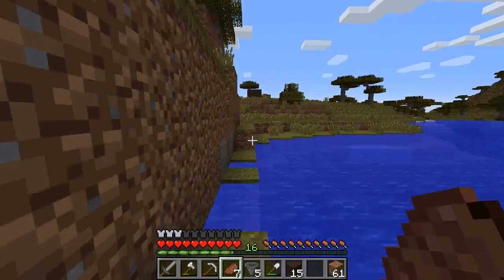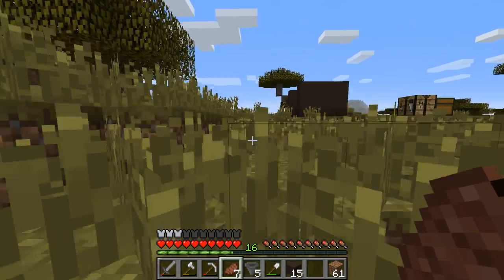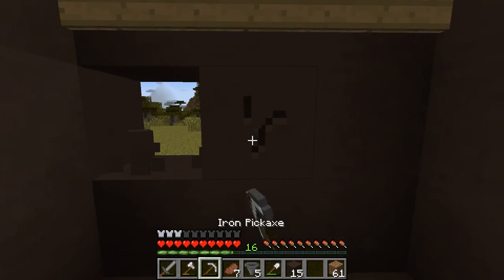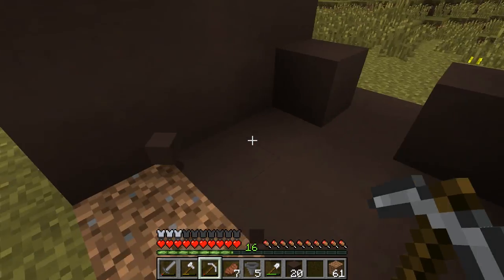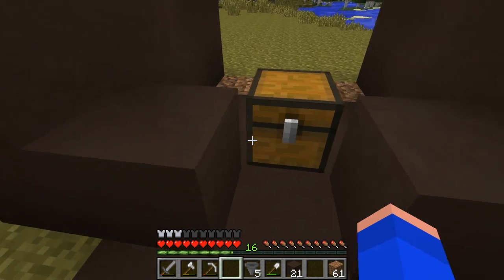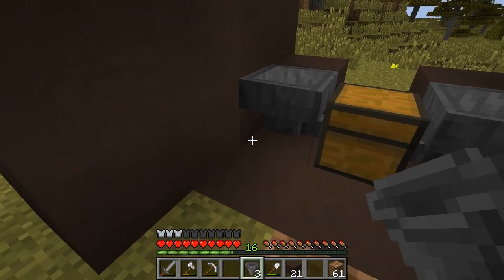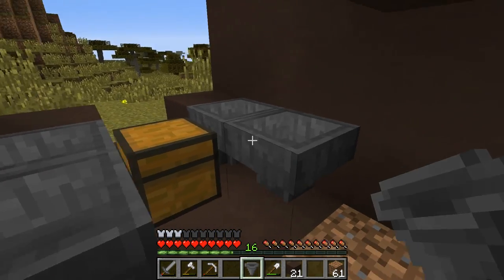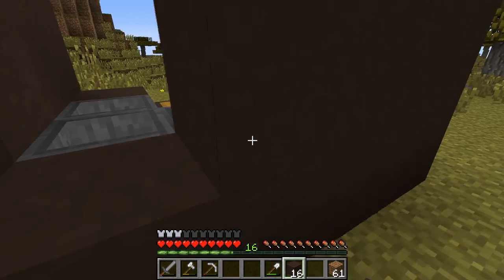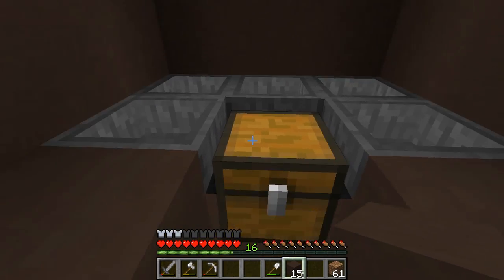The idea is you breed the cows up in an area, you open the piston doors and they fall down through the lava and get cooked, and you get the leather and the meat dropping into hoppers. I'm going to put the chest right here where you grab your items, and the hoppers all feeding into the chest. When they fall they'll drop into any one of these and filter into the chest.